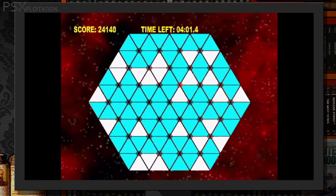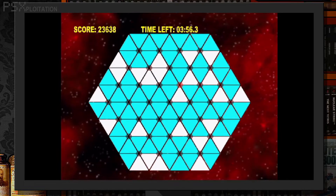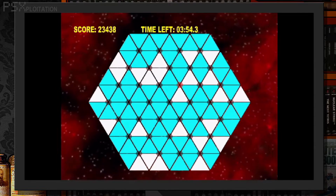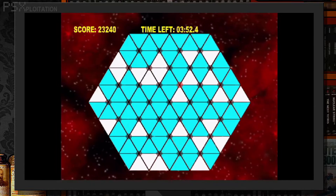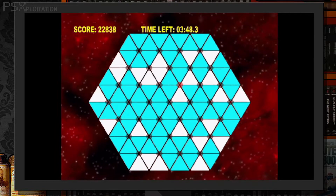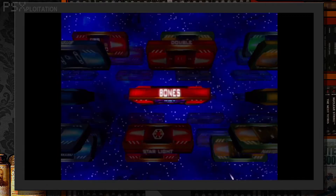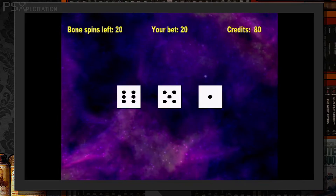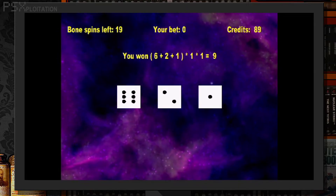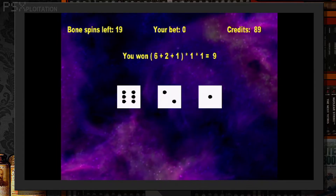Starlight: another okay puzzle, but for a colourblind player such as myself, this is almost impossible. The idea is to form a white hexagon in the centre by rotating the triangles. However, the colour they've chosen to go along with white looks indistinguishable to me — I had to point my phone camera at the screen set to black and white to see the difference. Bones: place bets and roll three dice. There's no losing throws here as far as I can see — your score just adds more money for you to bet on. How Sisyphean.